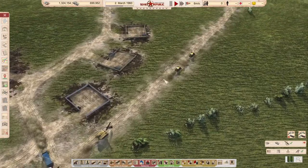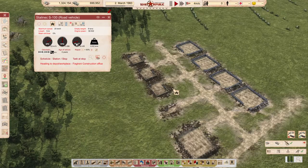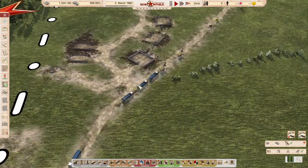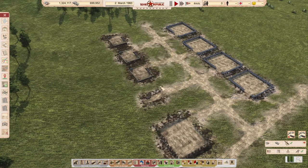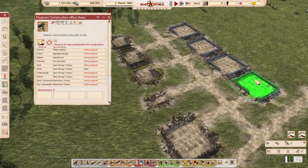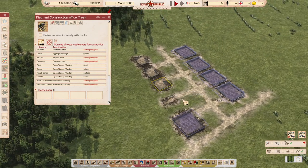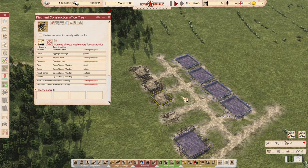I will move one of these to the second construction office. Here you can see — if you click it will show right here — we are not picking asphalt, not concrete, not things for covered house, and not workers obviously.